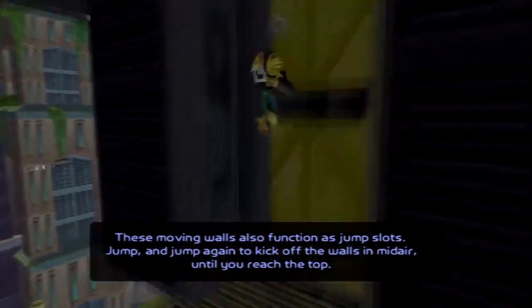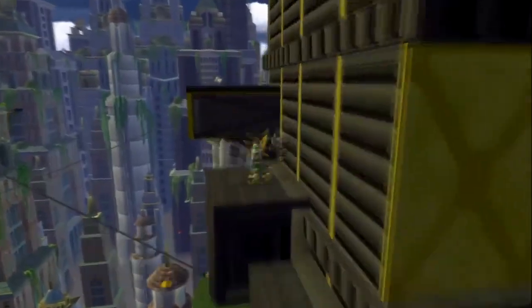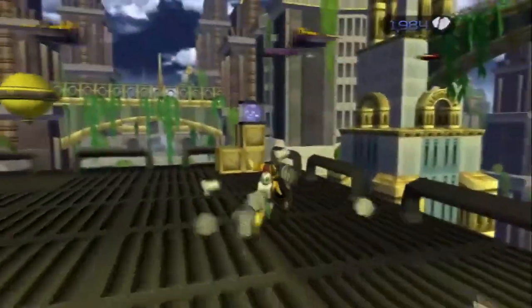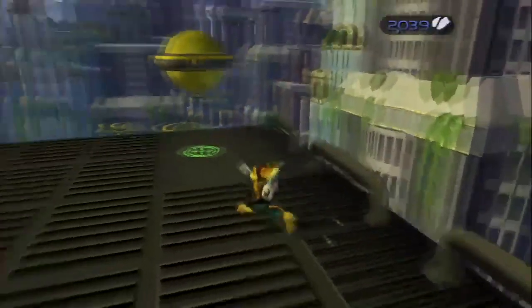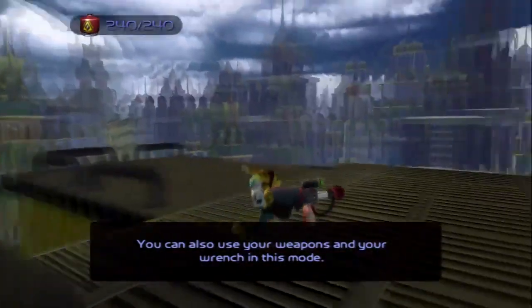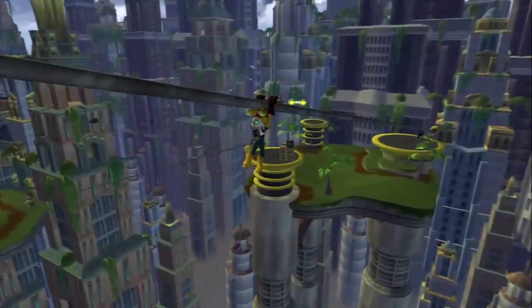The HD collection doesn't have shadow volumes because they're using real shadows — actual lights casting shadows like modern games do. What we did originally was use an invisible set of pill-shaped and sphere-shaped objects running along with Ratchet, projected down onto the floor, warped 90 degrees to look like a shadow. In the HD version that's not happening — it's an actual shadow from an actual light.